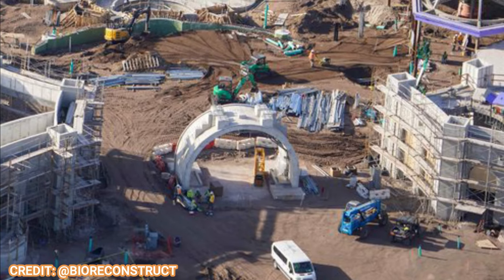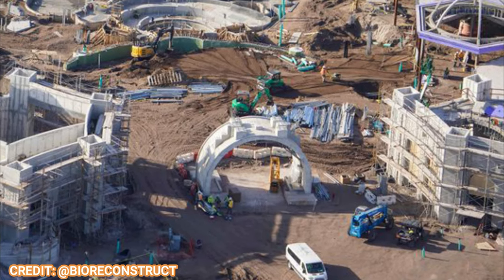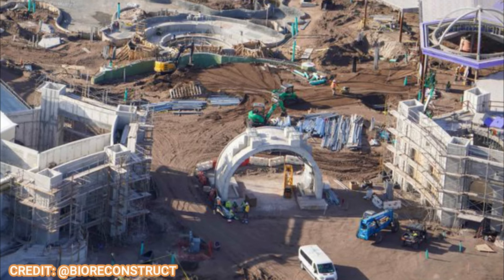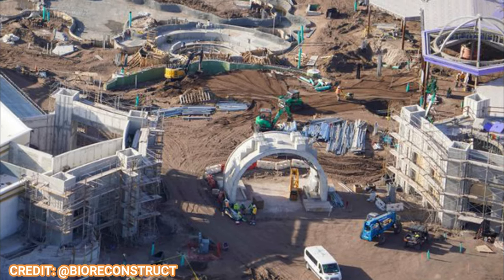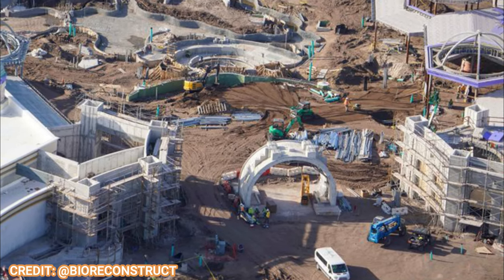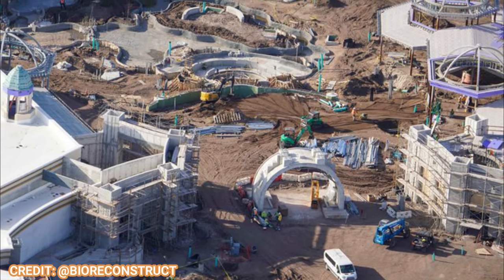Looking at the entrance, Epic Universe supports are ready, getting positioned on top of the entrance portal for the Kronos element, which you can see in the concept art. The ticketing, guest relations, and all those buildings have some scaffolding on them, but that should be coming down soon as all they really need is painting.